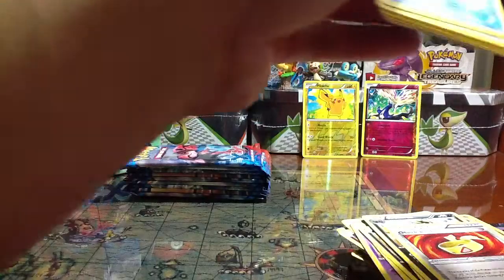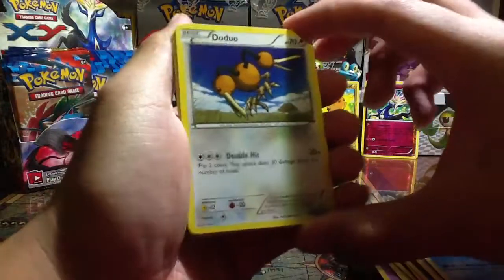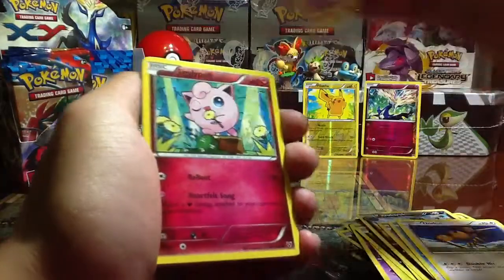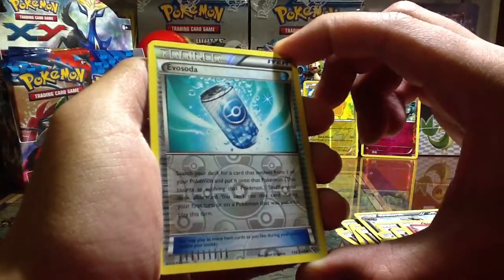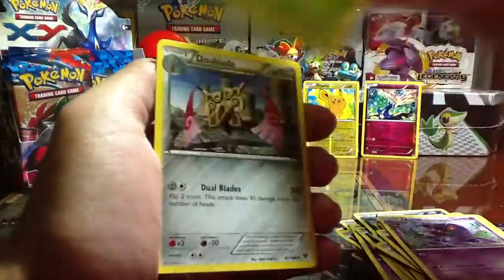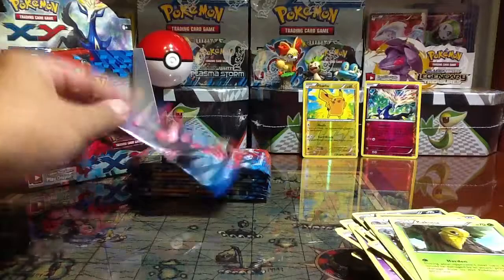Moving on. So guys, what do you think so far? I'm having fun, obviously. Speechless. And moving on - Staryu! Oh, Staryu, one of my favorites. Doduo, love that art. Pumpkaboo - that's a funny name. Jigglypuff, another one. Slugma. Oh, Reverse - Evosoda. Wow, Arbok! Check out Arbok, I really love these old school Pokemon. Come on. Spewpa, Doublade - oh nice, Doublade. Kakuna. Moving on.